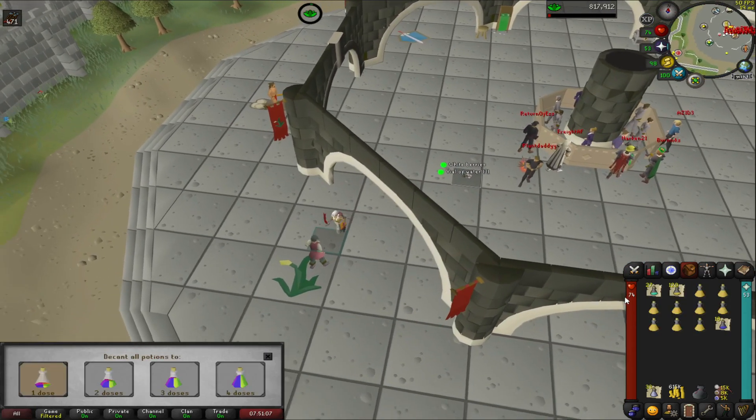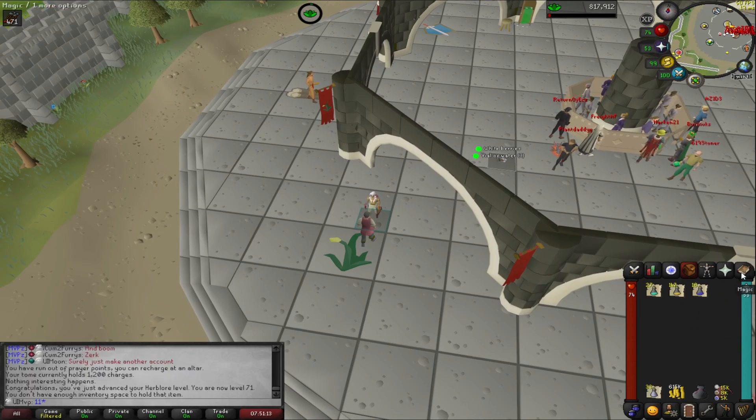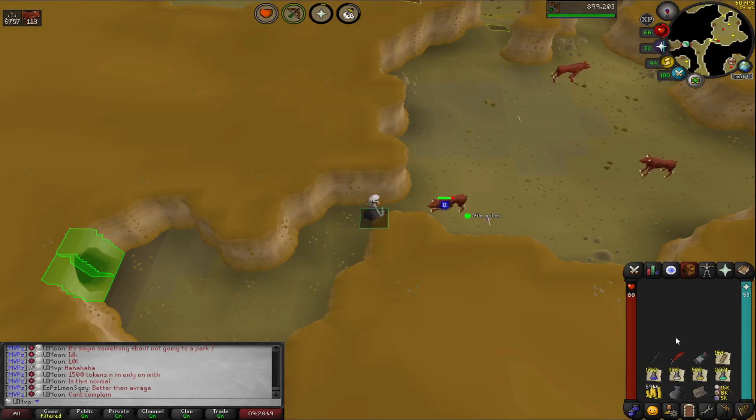There it is — we hit 71 herblore and we ended up with a few extra potions. We'll just add them to the bag and then we're going to crack on with a bit of slayer now.